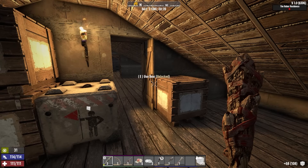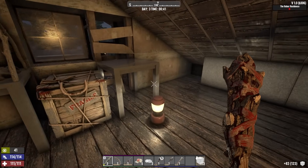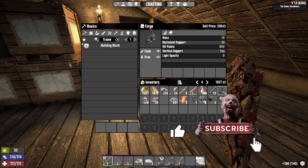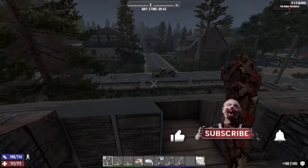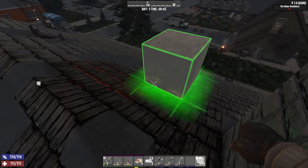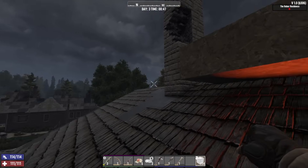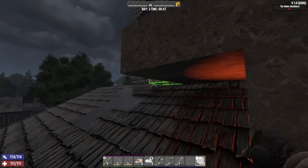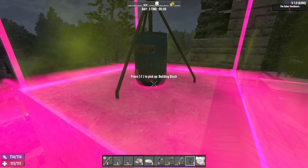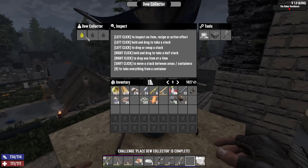What's up zombie slayers, thank you for hanging out with me today. This is Cage 848, welcome back. It's a Seven Days to Die version 1.0 full release streamer weekend. I went ahead and did what I said I was gonna do — I made a dew collector, I also made a forge. I'm pretty sure you have to put the dew collector outside, so let's go ahead and put it down right now.